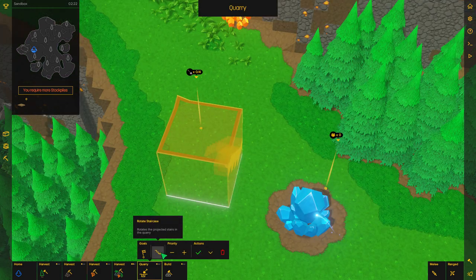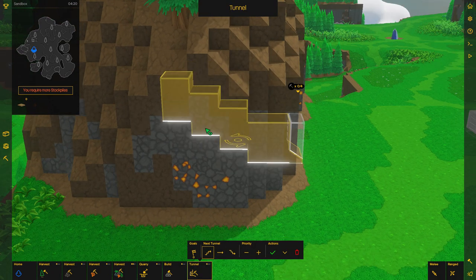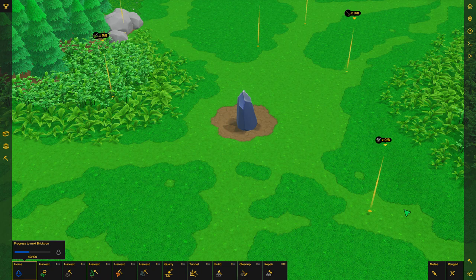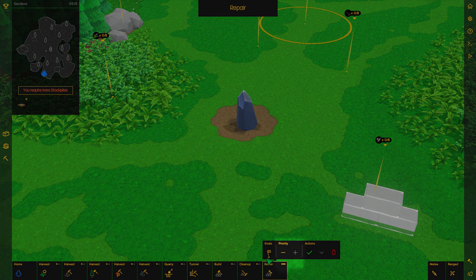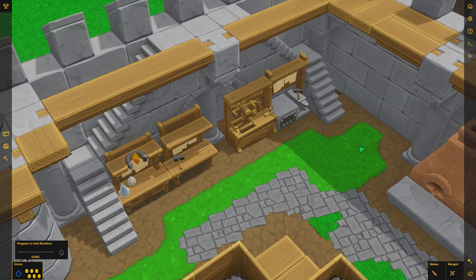In a quarry task you'll be able to rotate the stairs from there, and in a tunnel task you'll be able to decide whether your tunnel goes up, down, or straight. We improved the icons in the taskbar to make it easier to understand what each task is about, and the priority of each task is now displayed with those three little squares at the top right.